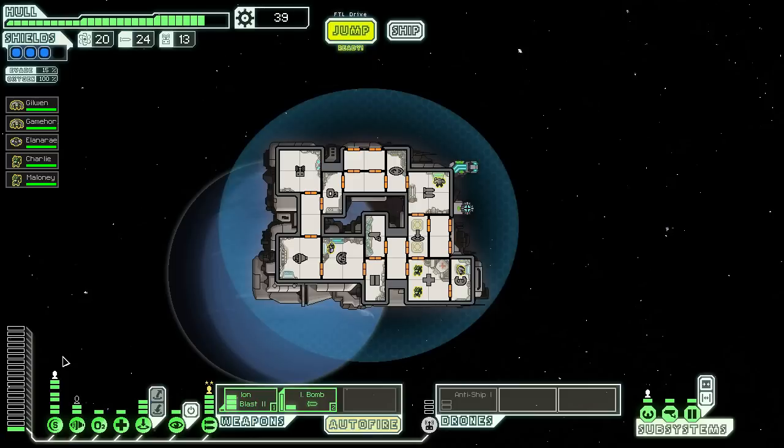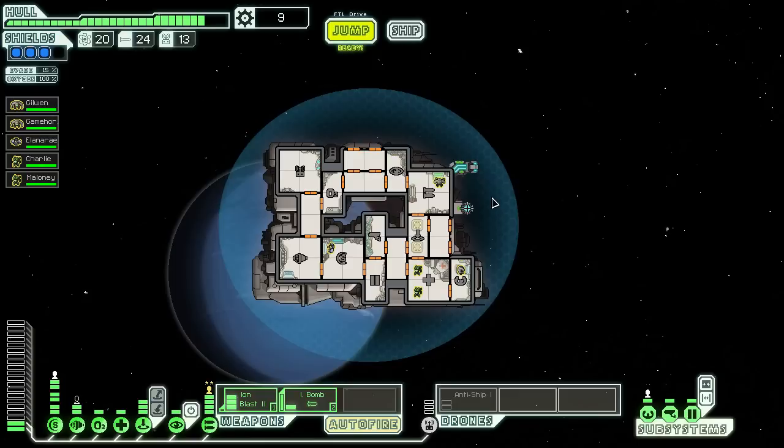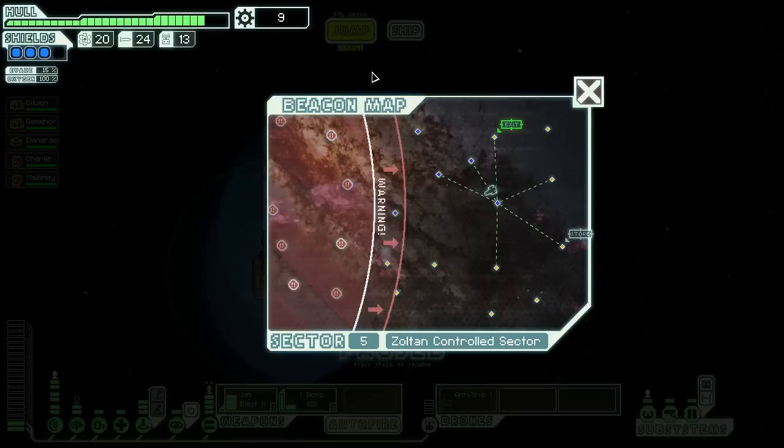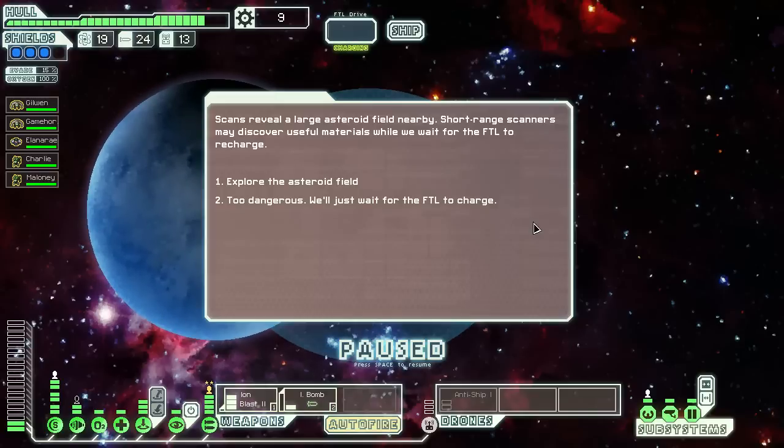Apparently we still need more energy now. This is working quite nicely, I think. So there's the exit and there's another store — I don't really have any money right now, so I don't need to go to the store. But I can check that location. Several scans reveal a large asteroid field nearby. Short-range scanners may discover useful materials while we wait for the FTL to recharge. Explore the asteroid field — I have a level 3 shield, I should be okay.